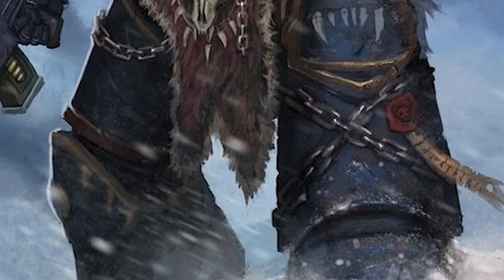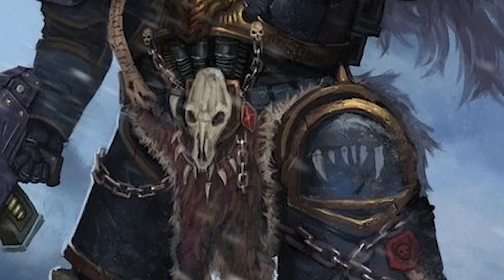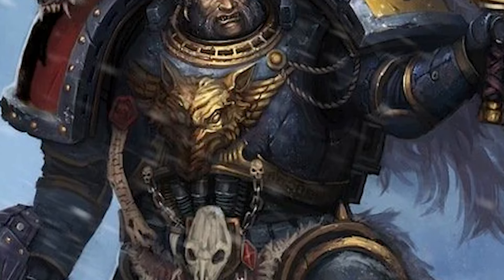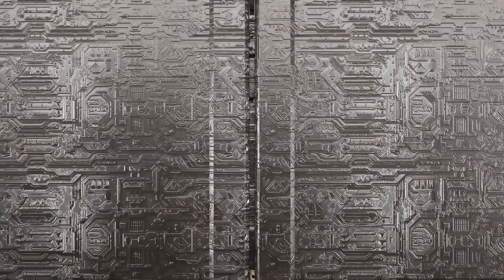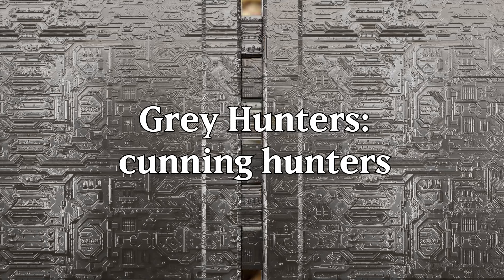Grey Hunters represent the point where a Space Wolf has sort of fully matured, taming his anger and ruthlessness and rage to the point where he understands the importance of patience and cunning. These make up a similar role to tactical squads for the rest of the Space Marines and work as support squads in the modern 40k era. Hello everybody, my name is Spoons Rettling, and we are covering the Grey Hunters of the Space Wolves today, one of the last remaining battle line choices that we have to cover.